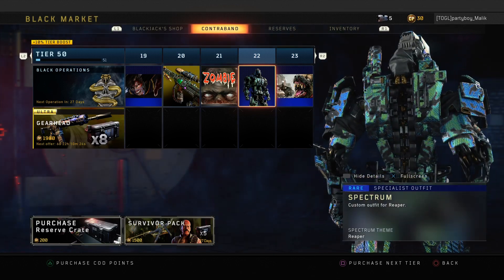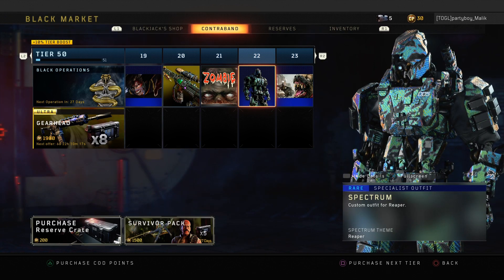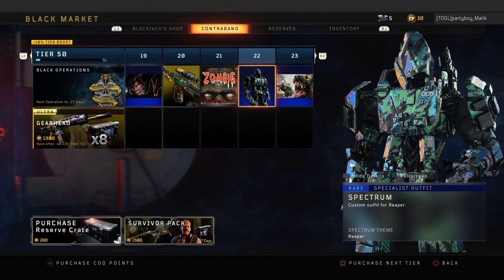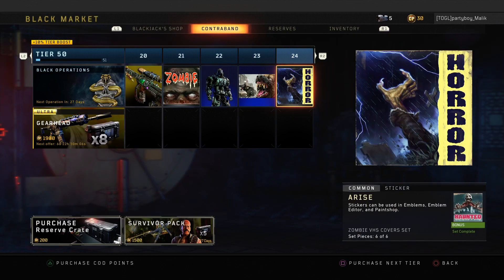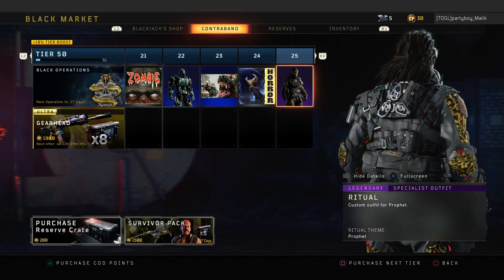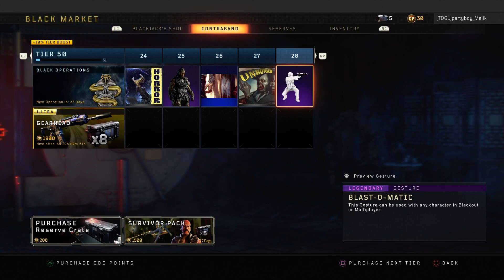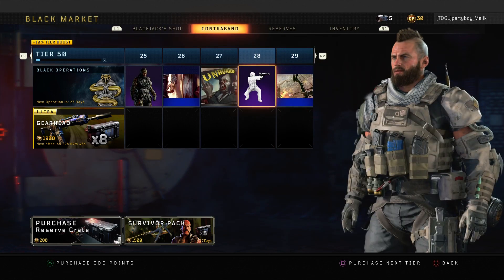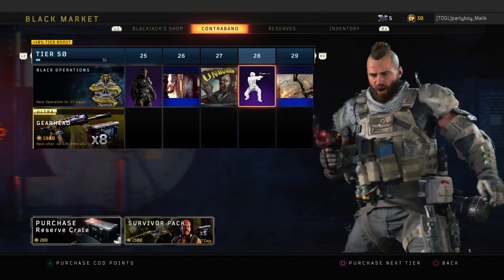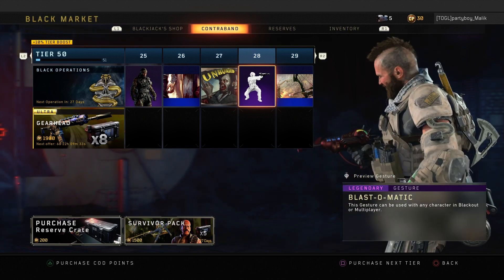At tier 22 we get this cool costume for Reaper, the Spectrum, which you can also get for some other specialists throughout the contraband stream. This is like a preview of what's coming up after completing all these tiers. These costumes are actually animated — they have a little animation to them, which is a cool feature. We also get a cool gesture of shooting off the ray gun, fitting along with the Apocalypse Z theme.